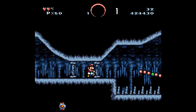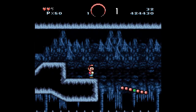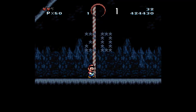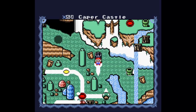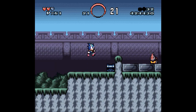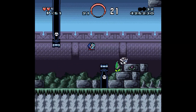Oh shit, there's another exit! Oh shit, Caper Castle! Let's go. Oh shit, are you serious? There's another exit to that Kells Cave level. I don't even know if I want to go back.